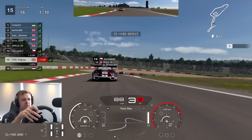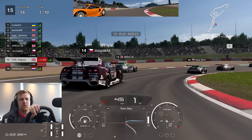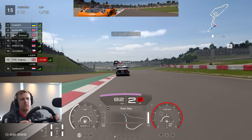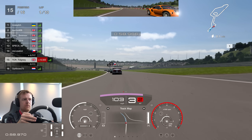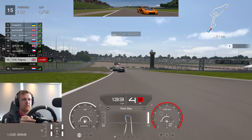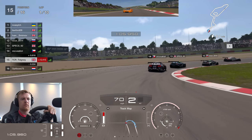I'll talk about the wheel in a little bit. Let's get used to the racing first of all, as we go to the right-hander, nearly into Suka or Trusac — I don't know. We're in the RCZ for this first race. I do switch my car for the second race, though, because I think the Porsche is slightly better.